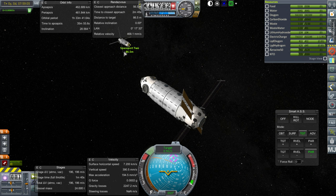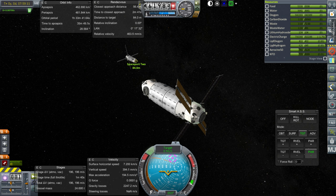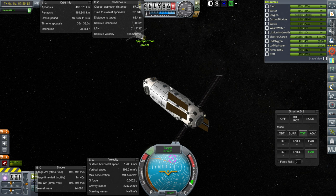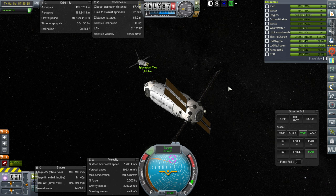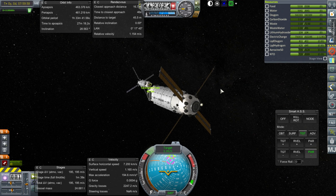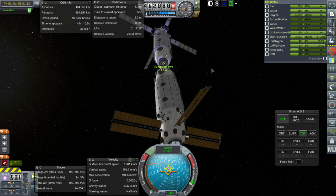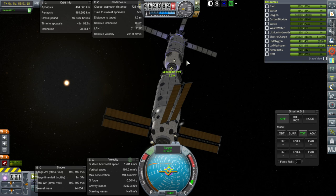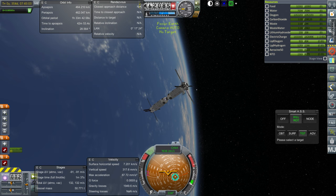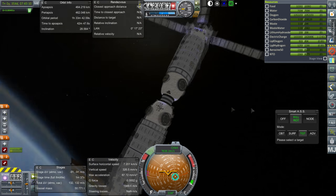It would be nicer to connect this side to the other module, which would allow us to have the docking ports further separated, but then we've got the crew trying to pass through a propulsion module to get to the other portions of the station, so I decided against that. I've told the other side to kill rotation — I used SmartASS to kill rotation on the other side because it was rotating. I'm going to keep it on that and see what happens. Hopefully it'll just hold the module steady. Maybe rotating by 90 degrees would have been a good idea, but we're a little bit late in the game for that. We're connected.